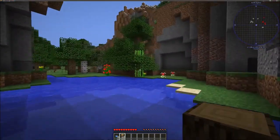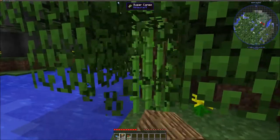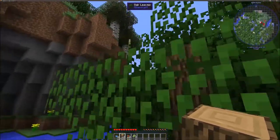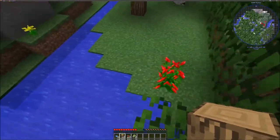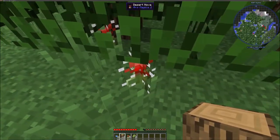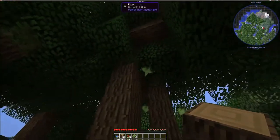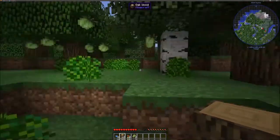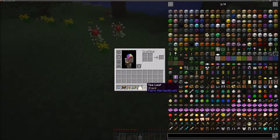We got some sugarcane straight off the bat. I think we found our house location. We just need to find some cows now. Look at all these fruit trees — what are they? Plums? Oh, they're all plums. Okay, a shaded garden — what are we gonna get? Tomato, tea leaf, and garlic.